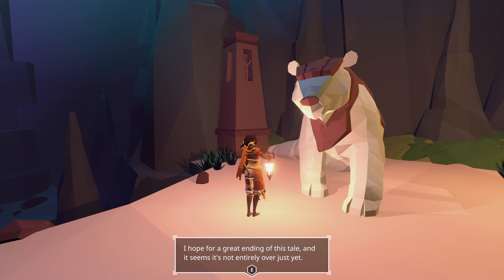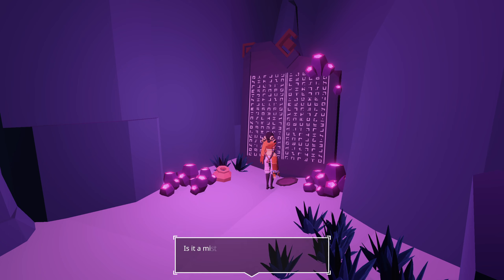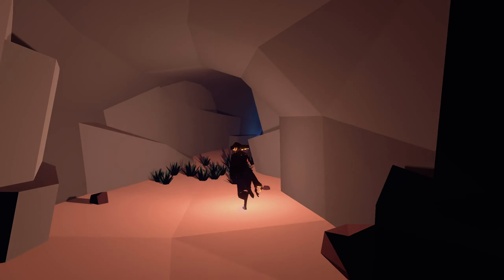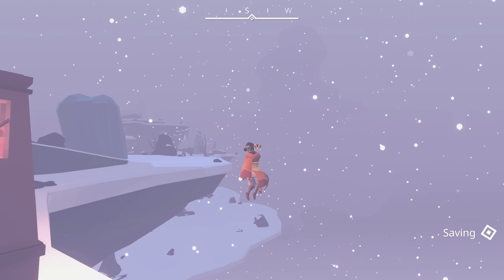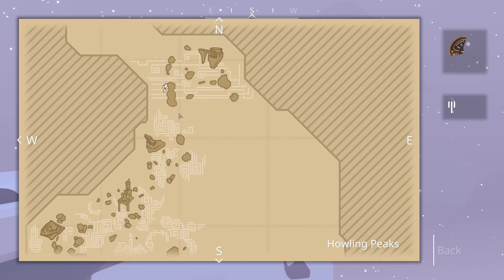So now — just to confirm this — Notes on Legends of the Western Clans by Rhett, the Scholar of the Summer Isles. Everything in the land is sacred. The Lighthouse. There's no door in the back there, so I'm probably ahead of myself being in this area. I need to find that other temple that was referenced. One was northwest and one was north were kind of my hints in the beginning. I'm northeast, so I'm a bit too far out. We will begin our journey south — I'm at the top of the map, and it's probably out over here somewhere. We'll be heading over there in the next episode, so catch y'all then.